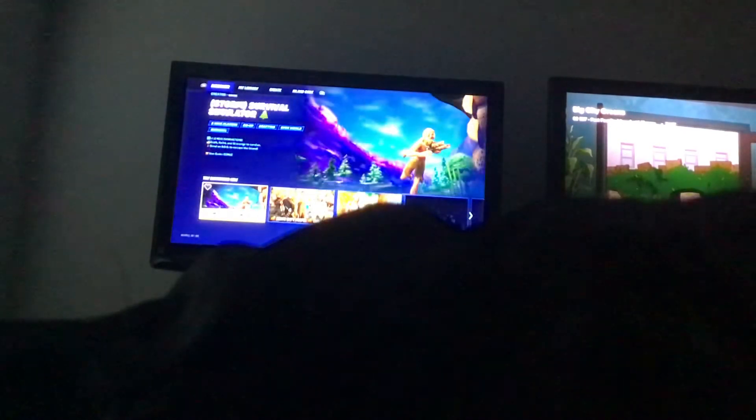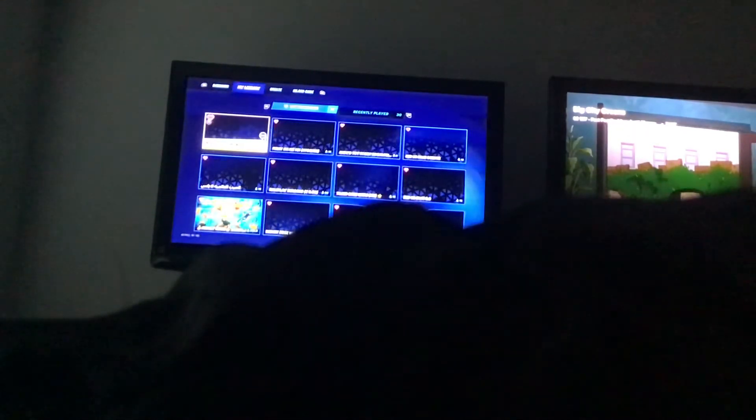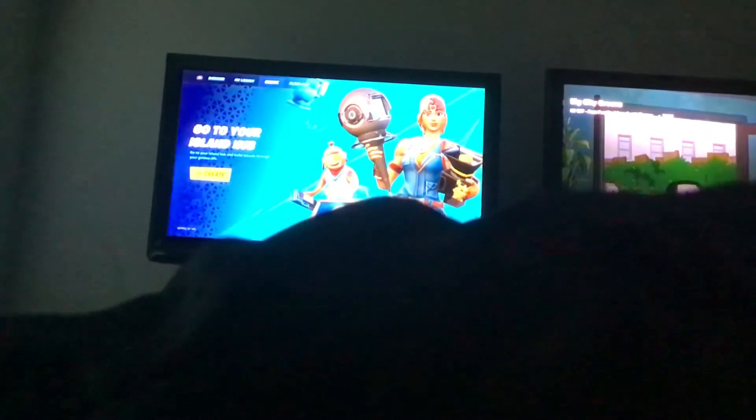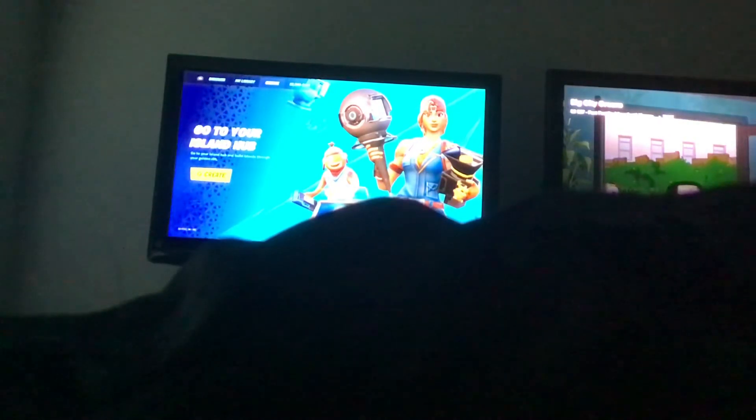If you press 'Change,' look at how many options there are — it's insane. You can go to My Library and see everything. Oh my god, this is insane. Under 'Create,' you can go to build your own island hub, and you can put a code in too. That's insane — just press the same button to turn it into private or public.